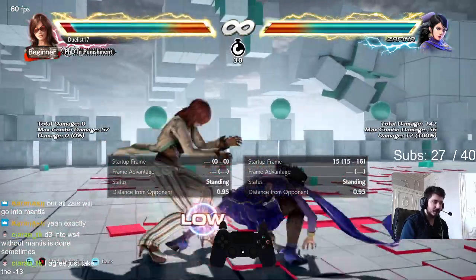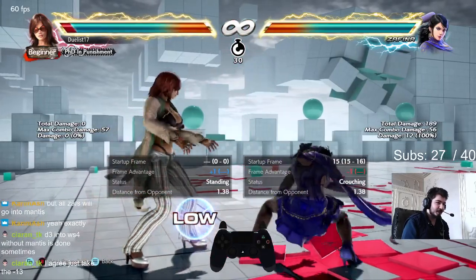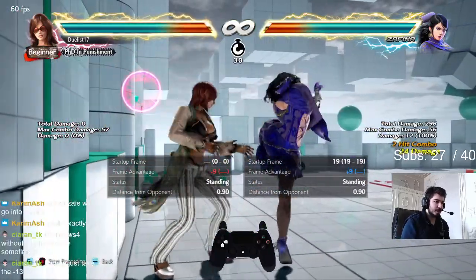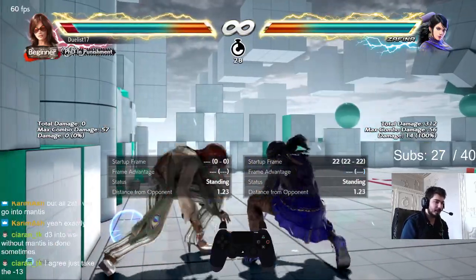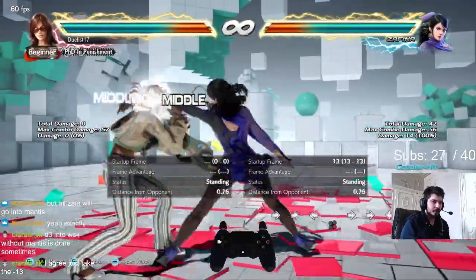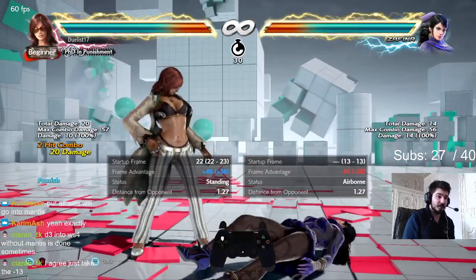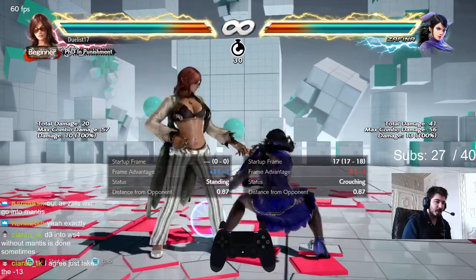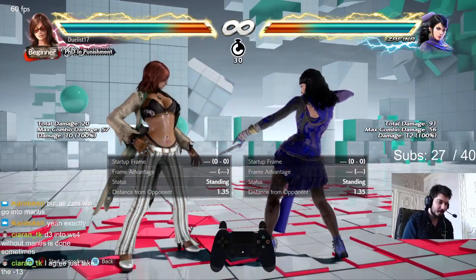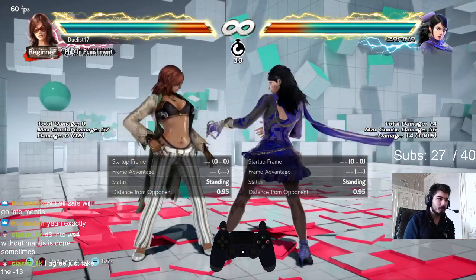Zafina has options to catch your sidestep left — one of them being mantis down 3, which catches sidestep left pretty consistently. Down 3 into mantis down 3. This also trades with magic 4 — technically it is a counter. The dick jab will beat it, but most of the time if you sidestep, this will almost always hit you. And this has an extension: down 3-1. So be very careful when you are stepping — make sure to also block. Down 3, down 3-1 is pretty common. Low parrying can be a good option because of that. This can be low parried — you do not want to block it as the follow-up hits as a mid.